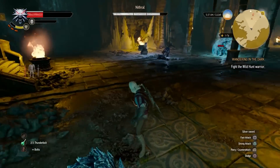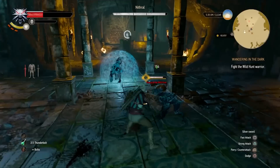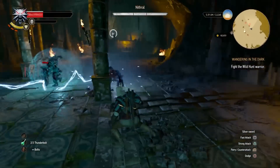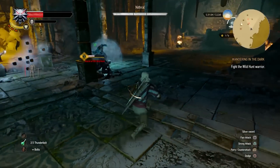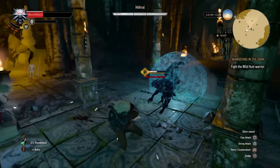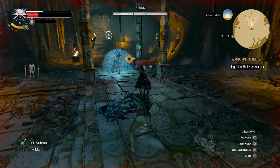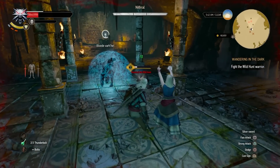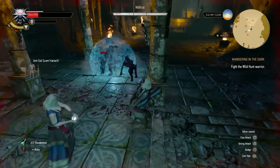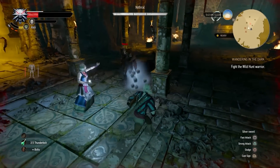Each wave is pretty much the same — basically after you take out enough of Nithral's health, he'll go into that bubble shield that you can see right there, and he'll summon a few weak Hounds of the Wild Hunt and regenerate all of his health back to full. After you kill those hounds he'll pop out of the shield. He doesn't really gain any new moves between the three waves, so you don't have to worry about him busting out new attacks or special abilities.